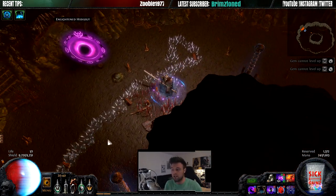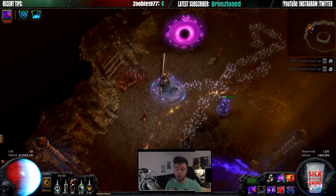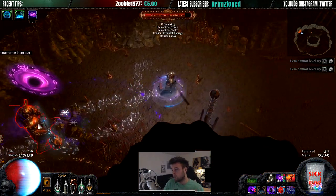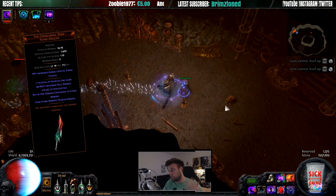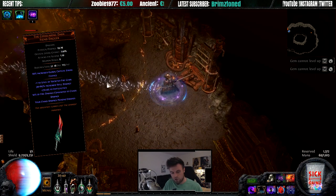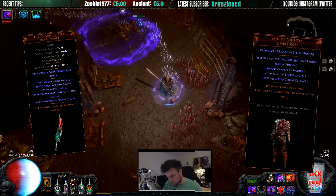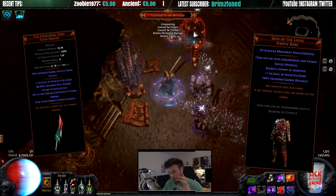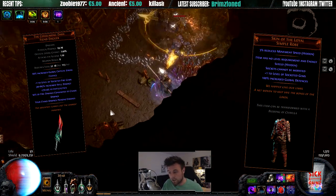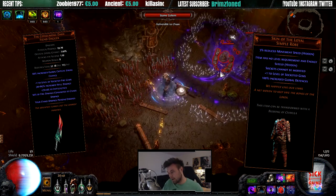I want to try rebuilding this character, so instead I'm going to do the good old Essence Drain where I'll use the Consuming Dark dagger, put on a shield, and try the new chest — the one that's six-linked with specific colors and gives you plus one to skills. I'm going to try using that to see if I can get more damage that way. It will give me an additional socket too.